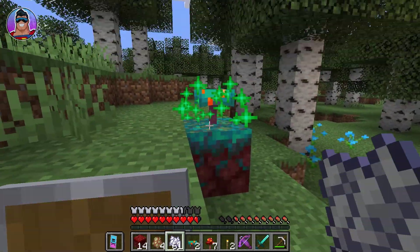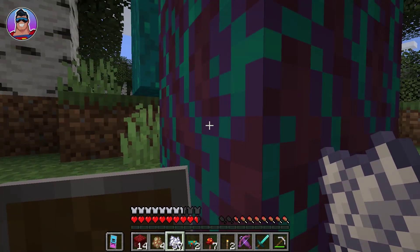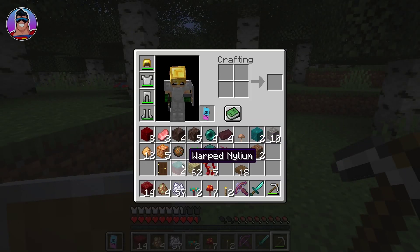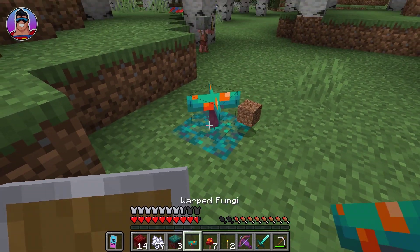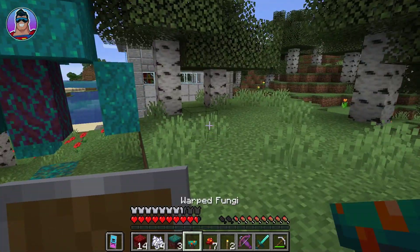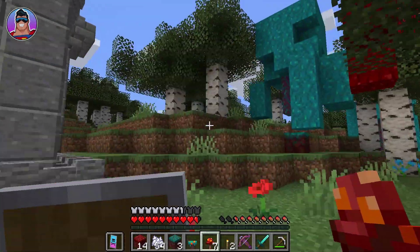Now we'll try with the purply kind of trees — the warped nilium and the warped fungi. If there's space — oh there is! There we go. We get a shroom light hopefully — this one's too small, but we get nice logs. Let's try another one to get the shroom lights. There we go, we got some shroom lights out of that one too. So if you just pop into the nether, get as many warped fungi and crimson fungi as you like plus one block of soil, you can grow as much of this wood as you like — very cool how easy that is.